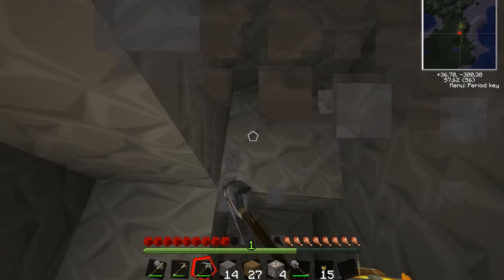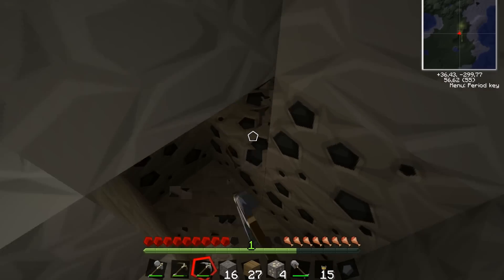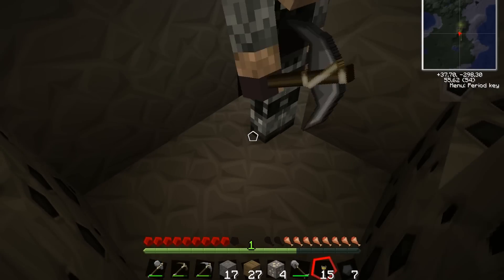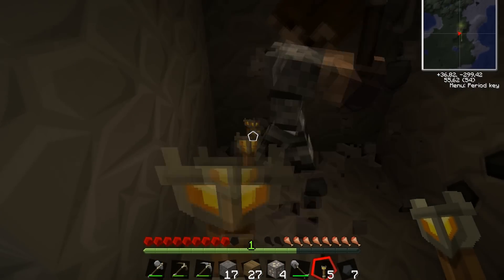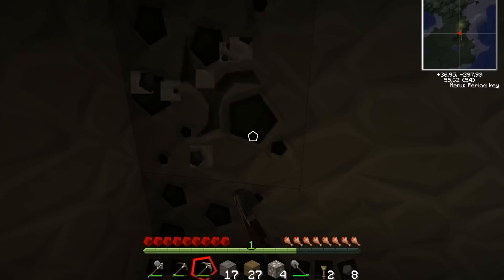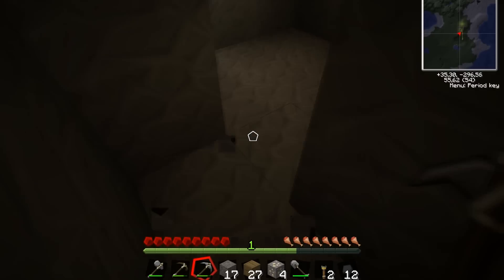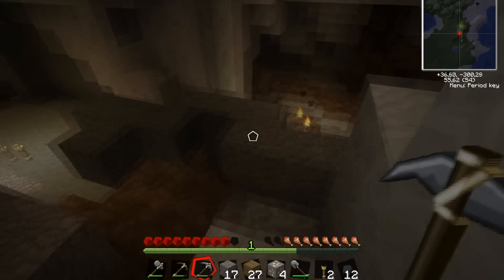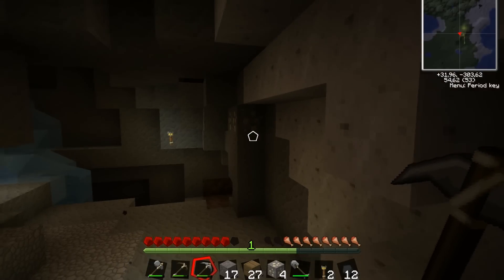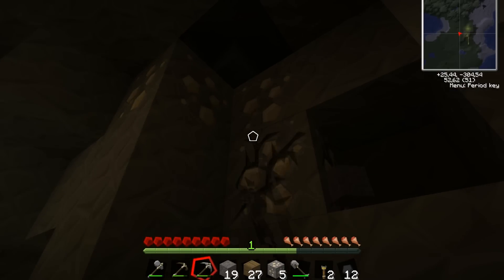I found some coal! Can I get some coal? I got 50 sticks, I dropped some torches on you. Thank you! What should I make? You need like 64 sticks. You actually opened the dungeon! I know. I got 21 ladders. That's iron. Okay, we need to have some food man.